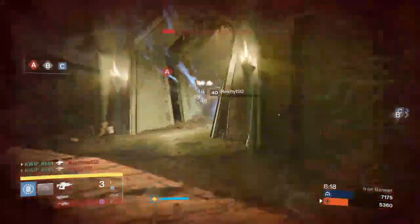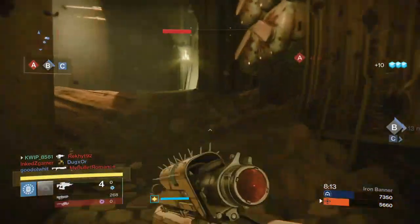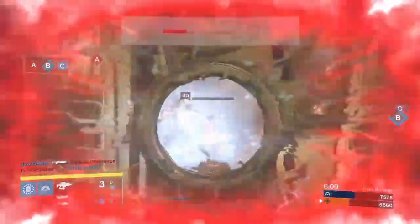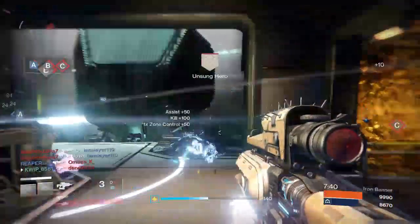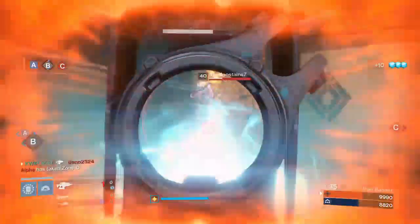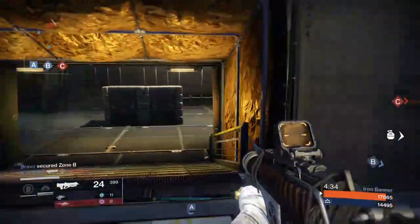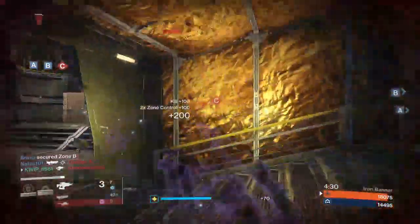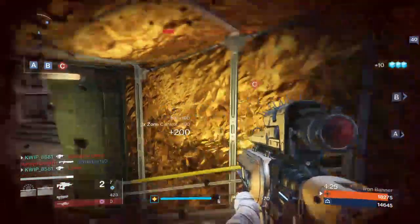The hip fire accuracy on this weapon is quite noticeable and does quite well while firing from the hip. For what to use on the weapon, I would choose field choke and hammer forged, because even though it says it has low stability with that, that is basically a complete lie. Even with the least amount of stability you can have on this weapon, the recoil is straight up and down and is very manageable. Field choke and hammer forged gives me both the most impact and the most range, allowing you to hit people from farther away and turn the Plan C into a bit of a sniper rifle.